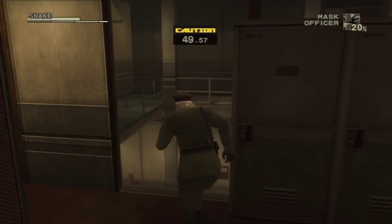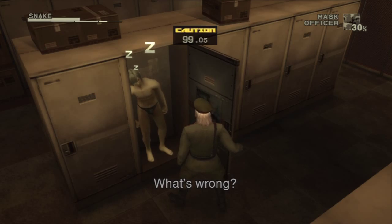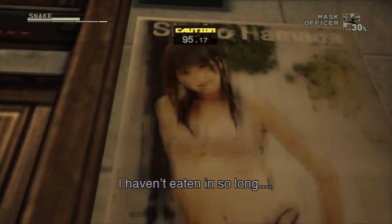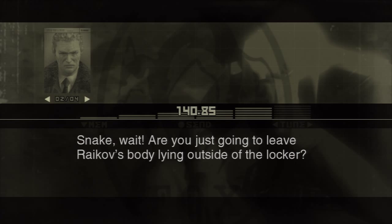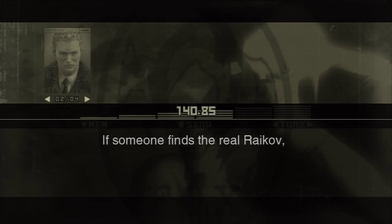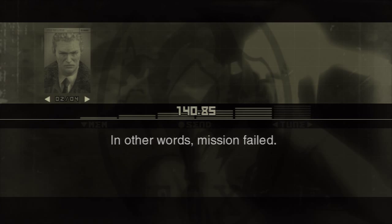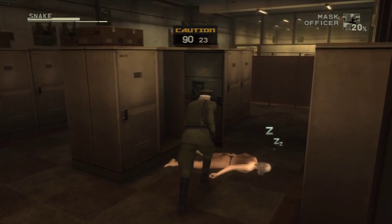The only way you can go into an alert while wearing Rykov's stuff is if they actually see Rykov. There's a poster of Raiden. Let's get out of here — oh no, they're in caution. 'Snake, wait! Are you just going to leave Rykov's body lying outside of the locker? If someone finds the real Rykov, you won't be able to get away with disguising yourself as him — you won't be able to get into the West Wing either. Mission failed. Go back and put him in the locker. Hurry!' I did not know that was a thing.